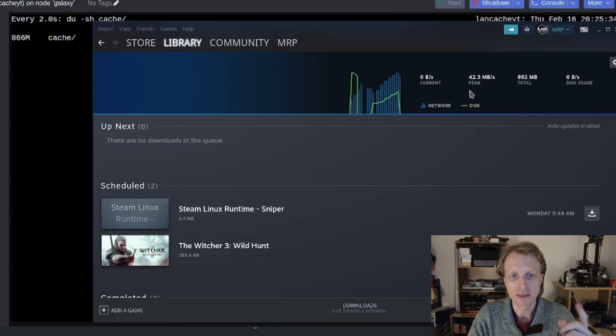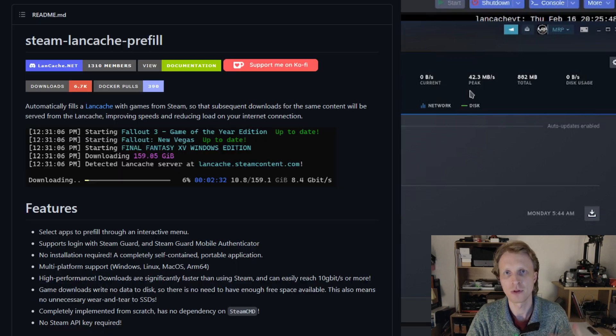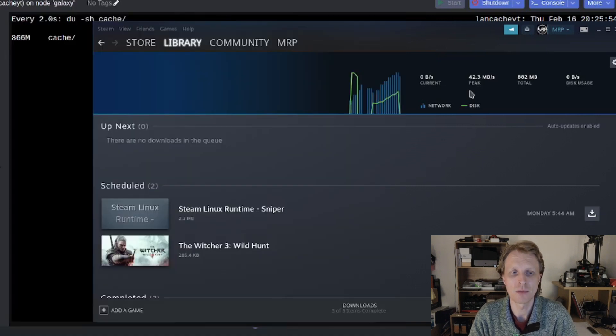You do need to download every game at least once to pre-cache it. The way I did it was to cycle through my Steam library on my work computer — which has Steam installed — downloading one game at a time. There are third-party tools like Steam Prefill or Battle.net Prefill, though I couldn't get them working. I'm only caching the games my Steam Deck plays, not my entire library. The peak went from 8.1 megabytes per second to 42.3 megabytes per second.